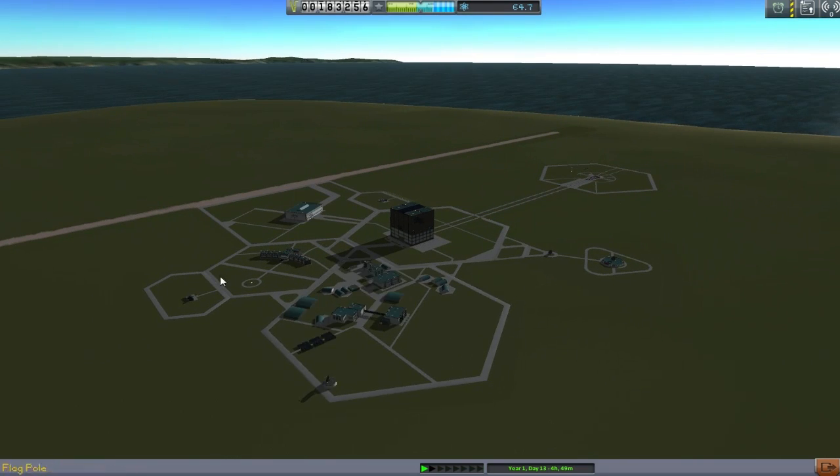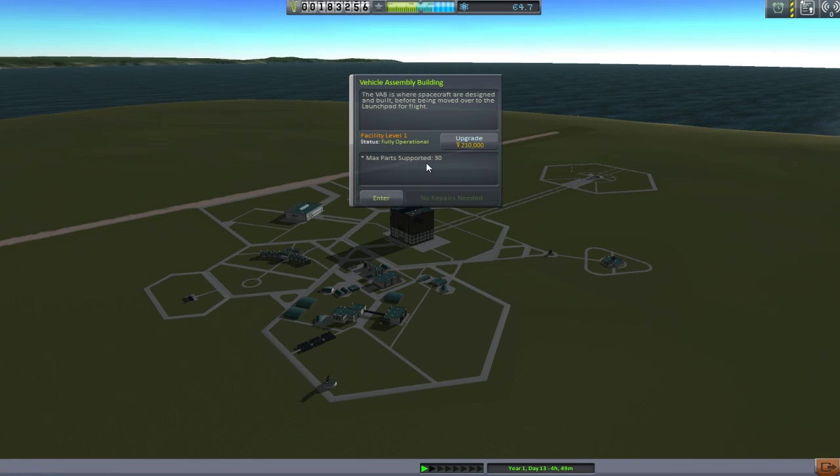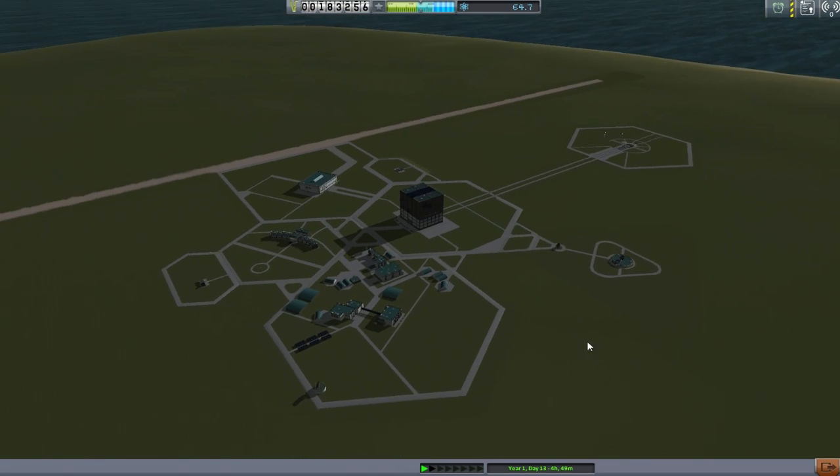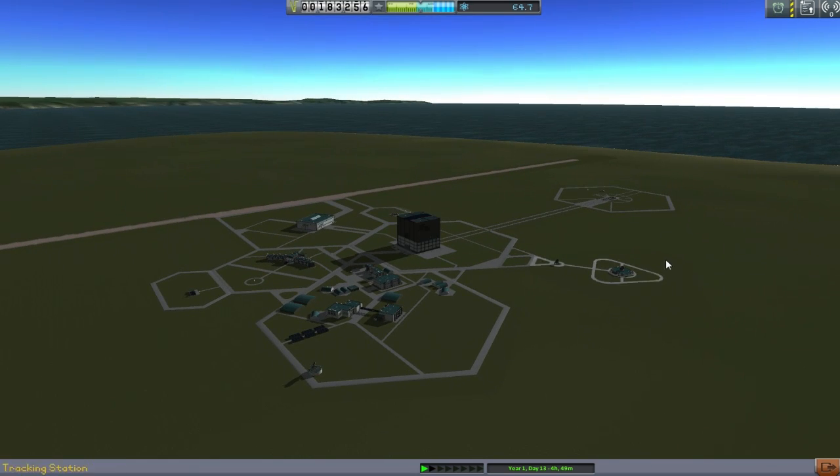You may notice that we've still got first tier buildings all over the place, like a first tier VAB and a first tier space plane hangar. These will not do me for any further missions than the moon. So we need to get money, and single missions will not really get us a lot of money.